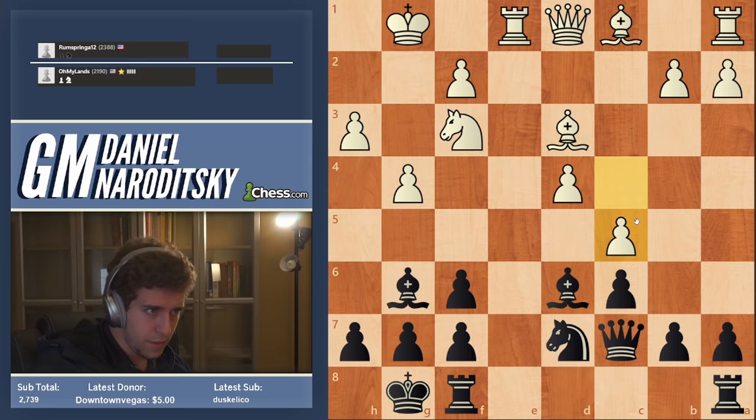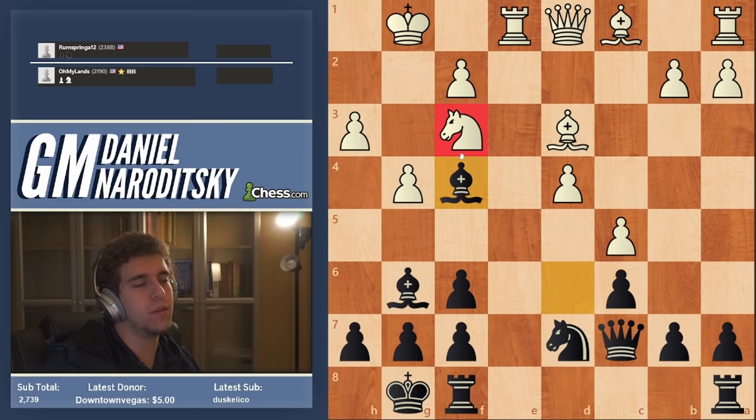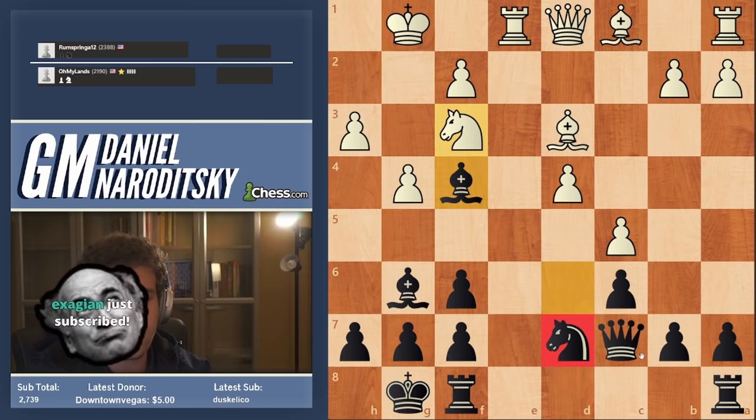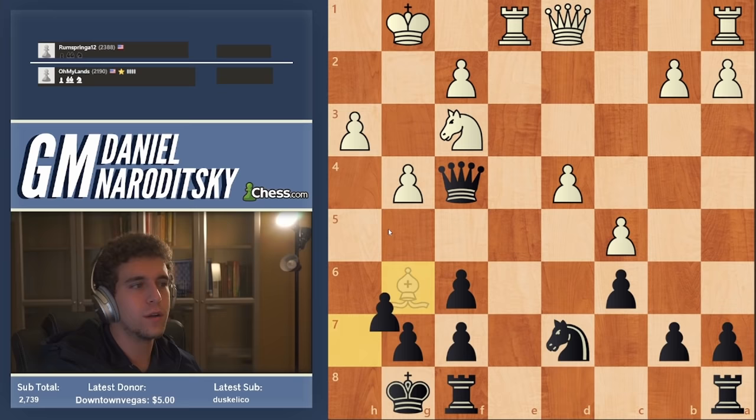G4, bishop g6, c5 — the problem for black is that despite control over the weak f4 square, the knight has absolutely no prospects. The knight can't go to b6, can't go to e5, can't go to c5. That's what kills me — the bishops are traded and we're only left with one minor piece each, and when your only minor piece has no squares, that's a huge problem.